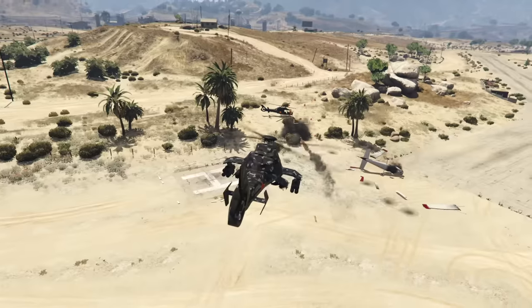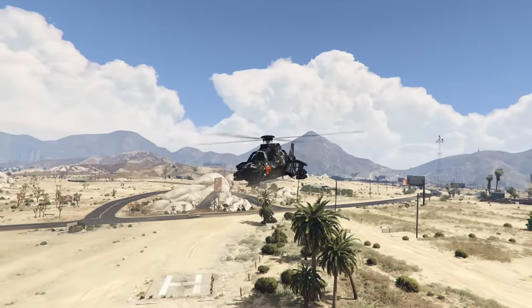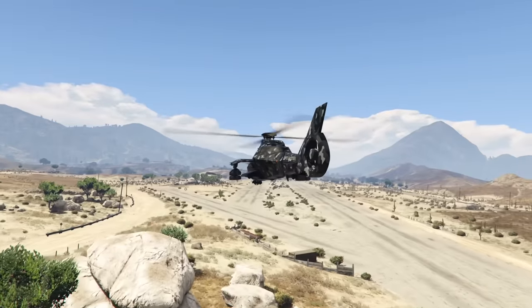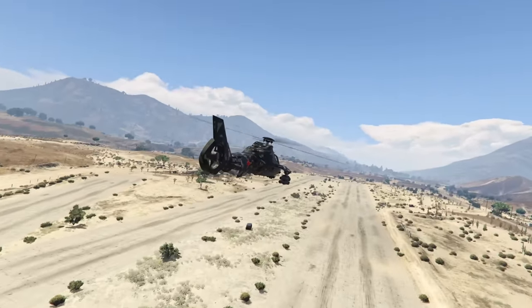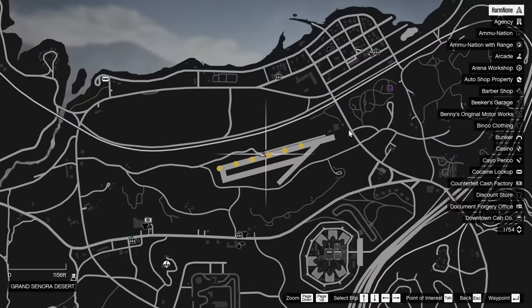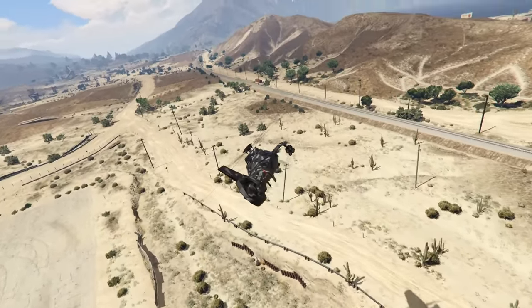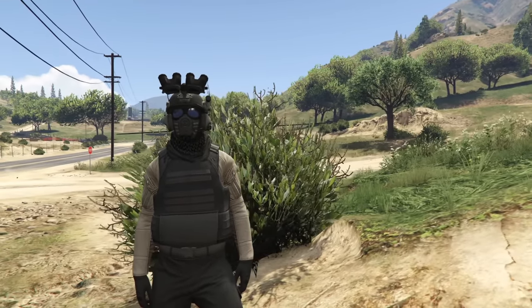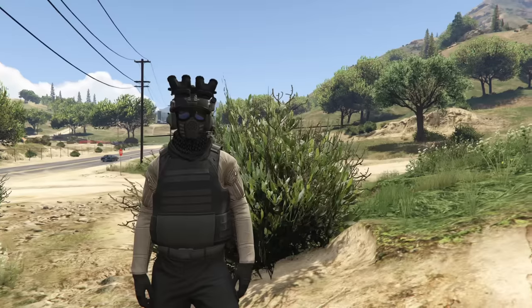The best part about the Akula is its stealth mode, which makes it disappear entirely from the minimap and expanded map. The only way someone can see you is physically with their eyes or through spectator mode. You can quickly toggle in and out of stealth mode — weapons are disabled while in stealth, but you can exit, destroy a target, and go right back in. The Akula is undoubtedly the best military vehicle in GTA Online. Thanks for watching — like, subscribe, and I'll see you in the next video.